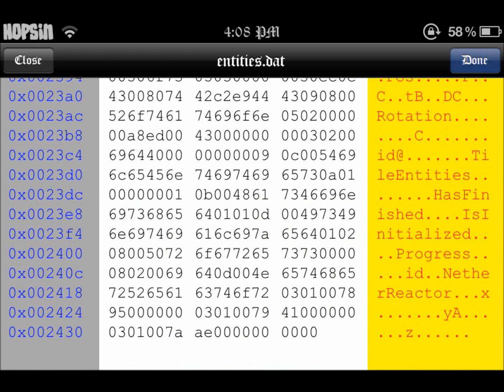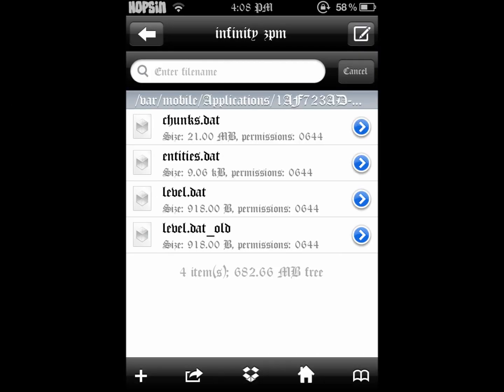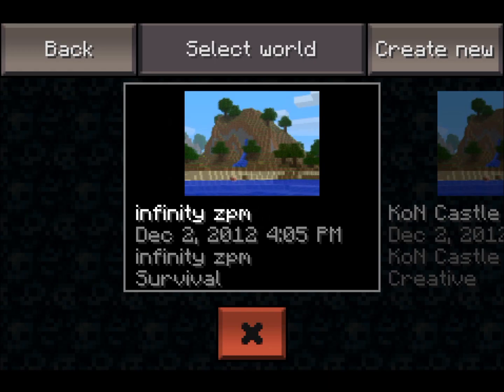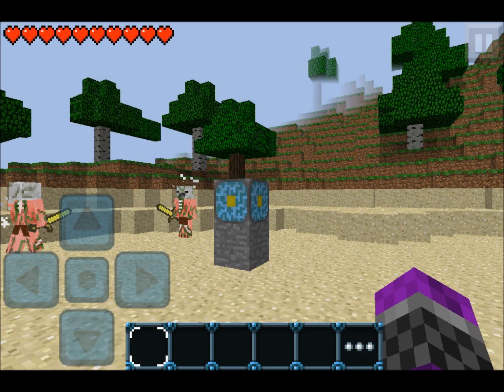Once you've done those two changes, click Done, close close close, back out, and start up your Minecraft world. If you did it successfully, you'll have zombie pigmen spawning in. Now moment of truth — oh! Successful!